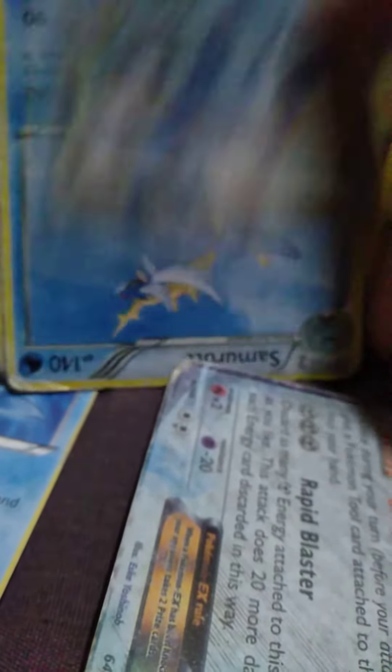Magikarp, Greninja, Greninja. And also, this one's called Samurath, also Samurath. And the final card we got — it's Rayquaza.